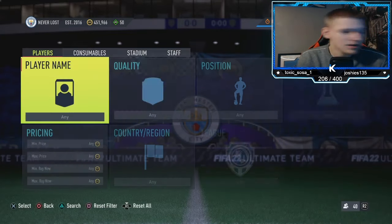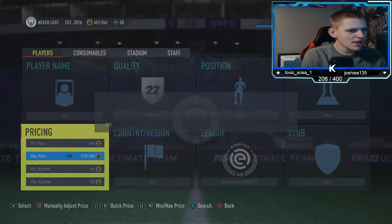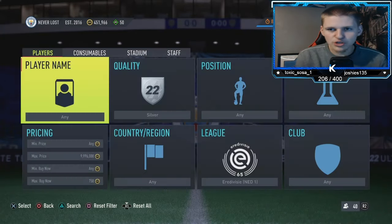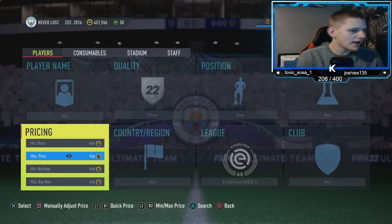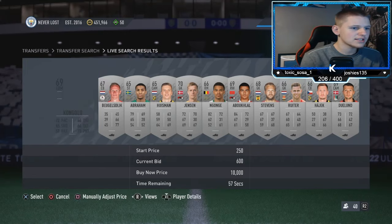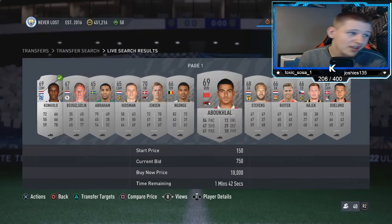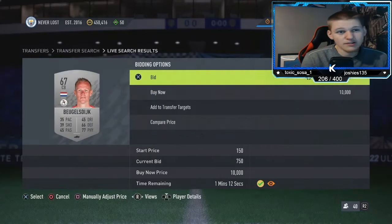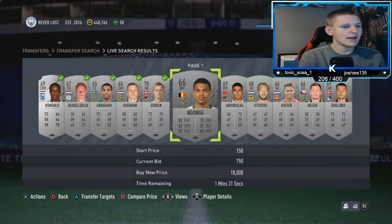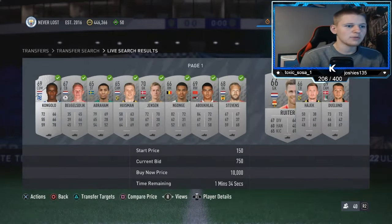I wouldn't recommend sniping — there are loads of bots and it's really difficult to pick these up when they go quite low, pretty much impossible. I would mass bid instead as it's much more effective. Mass bid at 750 coins on all of these. You can go up to 800 if you want — you're still going to make 150 coins profit. I'll bid on 50 and be back in one minute to see how many we get.